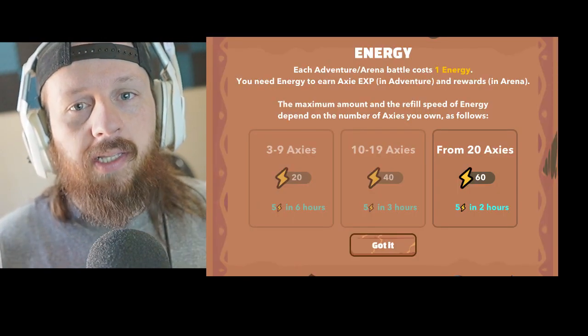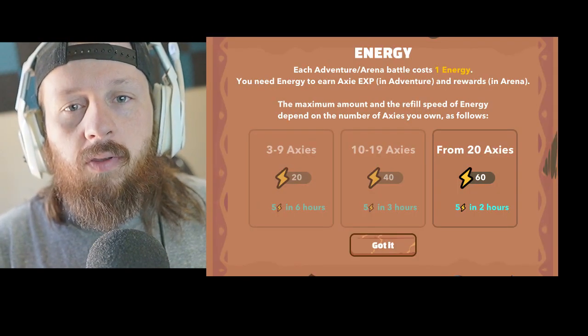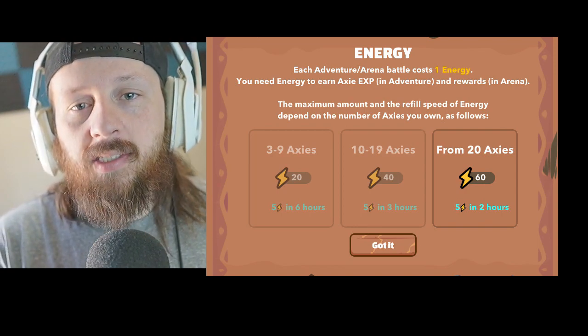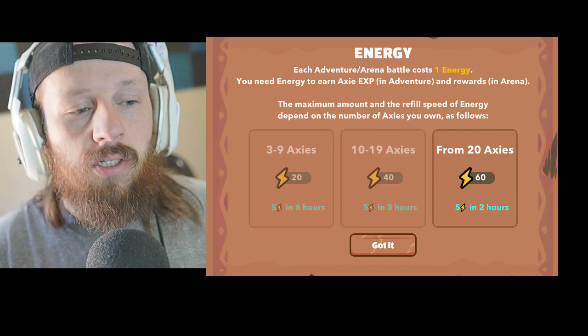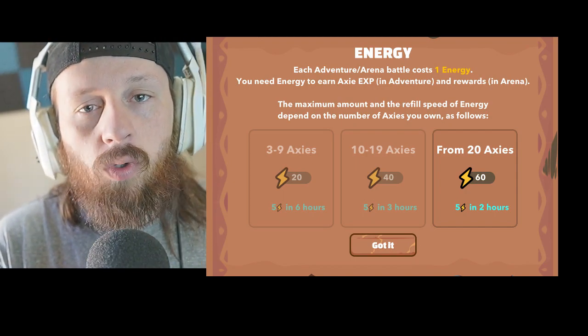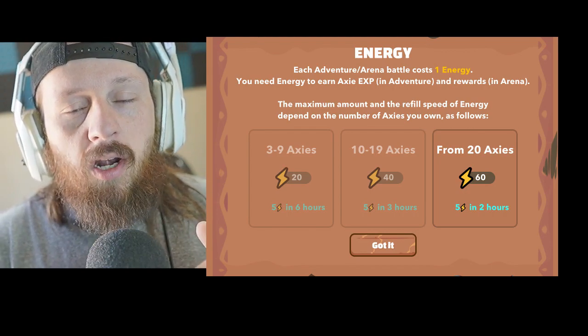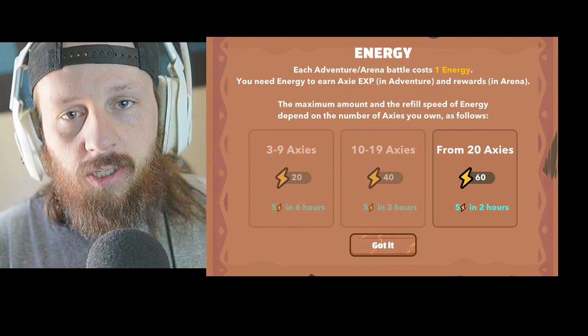The previous Axie version 2 energy worked like this: 3 Axies would give you the minimum of 20 energy. More than 9 Axies — so 10 to 19 Axies — would give you 40 energy. Any Axies above that would jump your energy up to 60 energy.